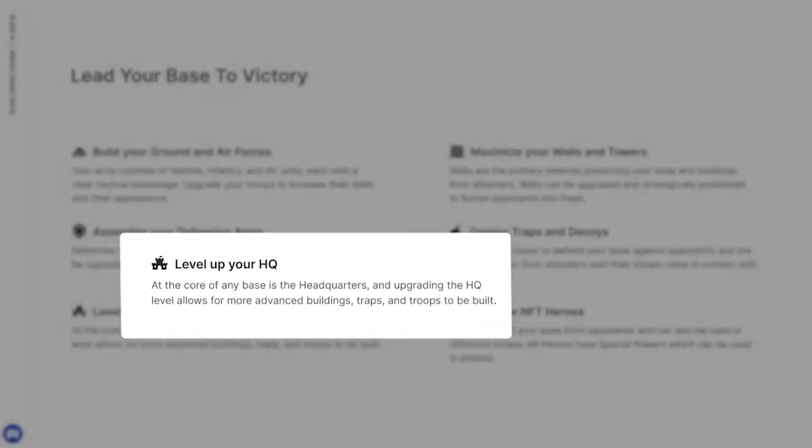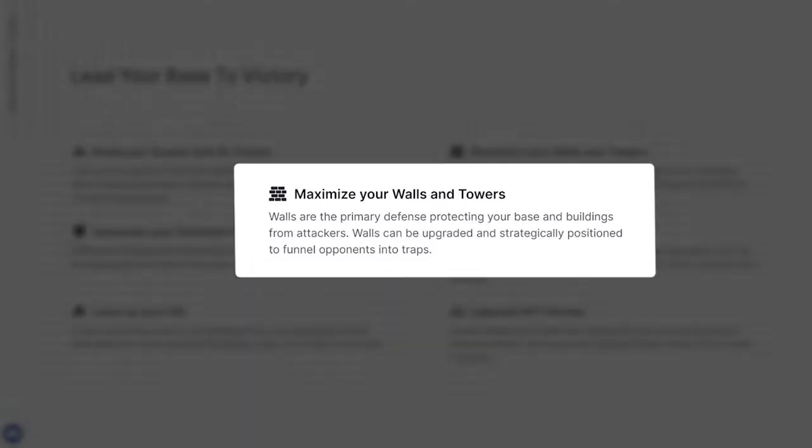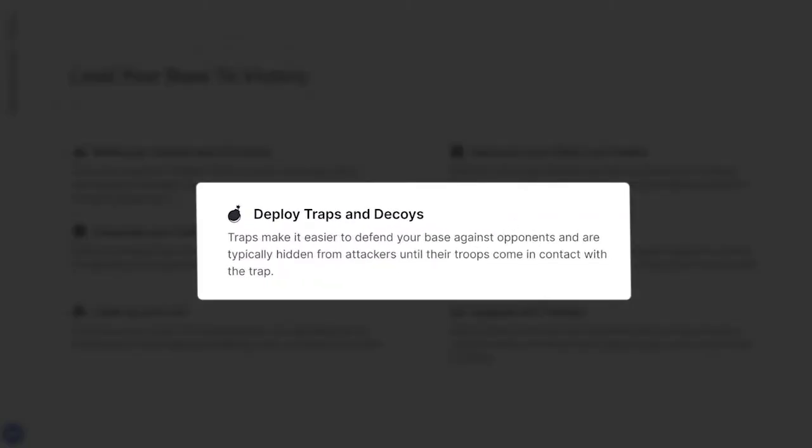Defensive buildings and units attack your opponent's army and can be upgraded to increase their power and defensive abilities. At the core of any base is the headquarters — upgrading the HQ level allows for more advanced buildings, traps, and troops to be built. Walls are the primary defense protecting your base from attackers and can be upgraded and strategically positioned to funnel opponents into traps. Traps make it easier to defend your base and are typically hidden from attackers until their troops come in contact with them.